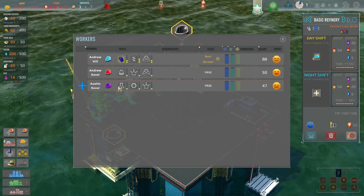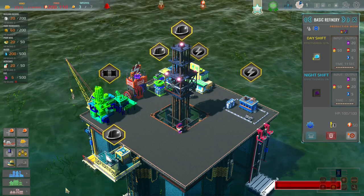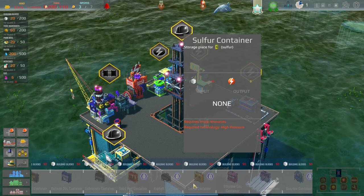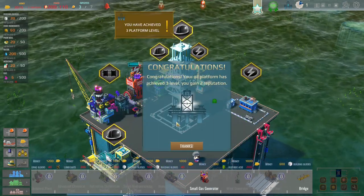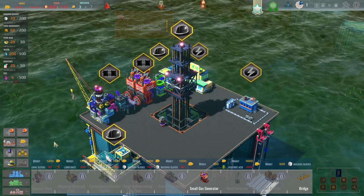Let's get the day shift going. Andrew Hill, you're on days; you're going on the night shift. We don't have enough power, so we definitely need to fix that situation quickly. Okay, we're now level three and I still don't have enough power.